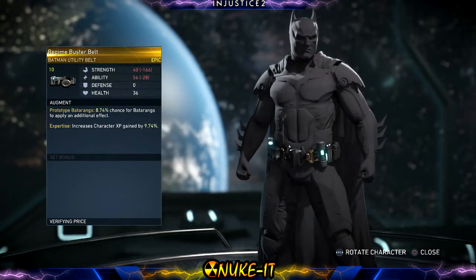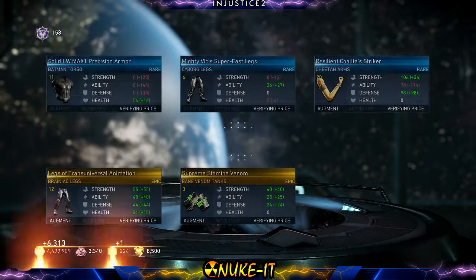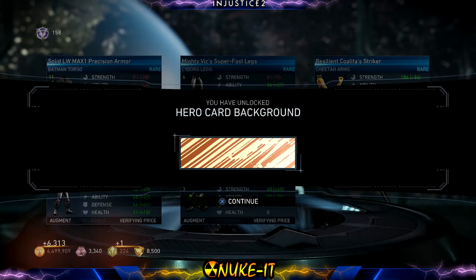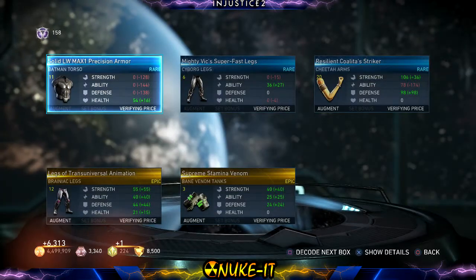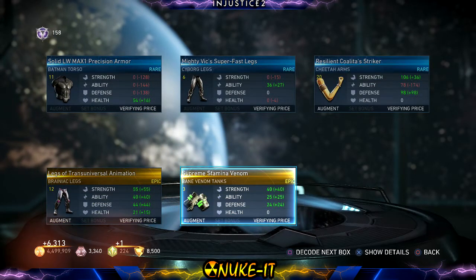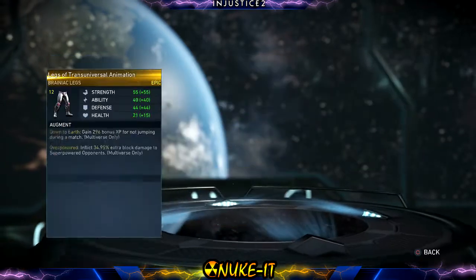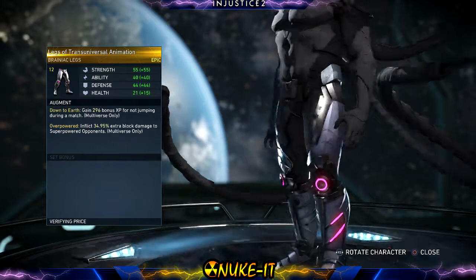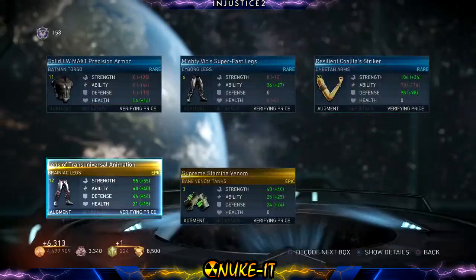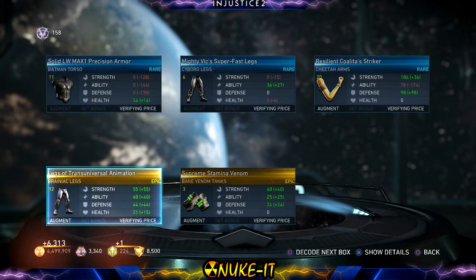Batman Utility Bolt — looks the same as everything else and we lose a lot of stats, so we won't be using that. Another hero card — what on earth is that? Looks like a retro Cheetah skin or something, oh well, better than nothing. Brainiac legs — Bane Venom Tanks, those are quite cool but look like a lot of his other gear. Brainiac legs — there's not much you can do with legs is there. How many boxes are we on? We've got a lot to go.